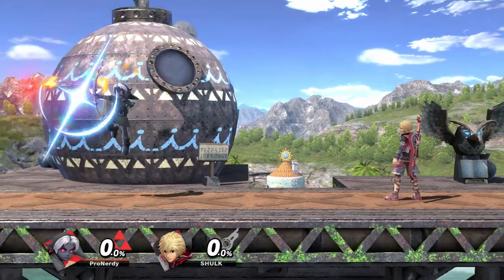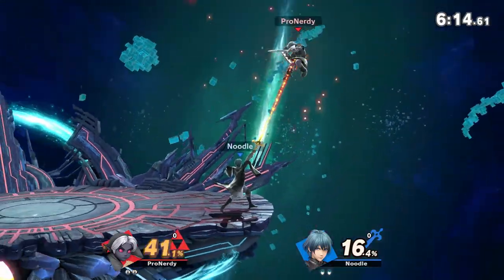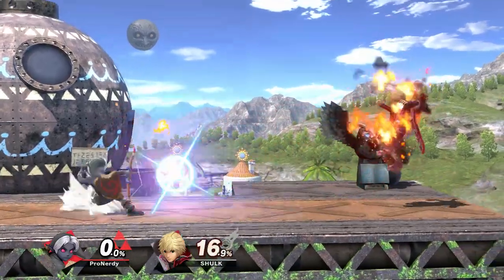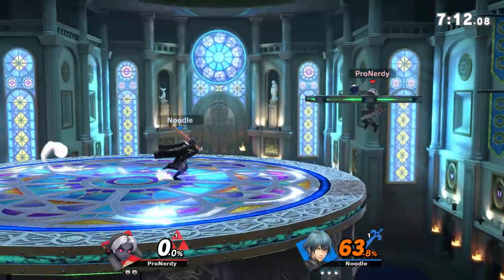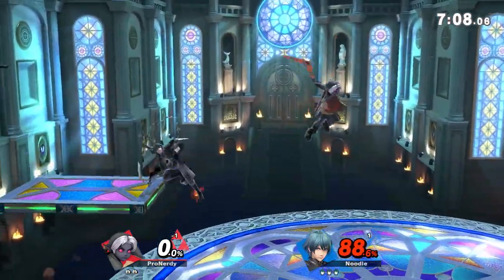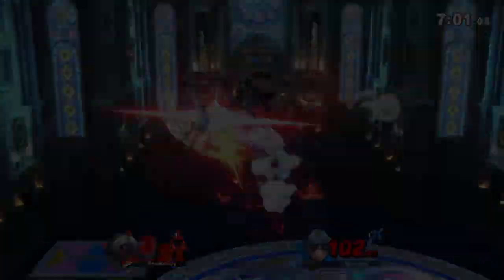Young Link's fire arrows are quite a free-flowing tool he can use in his neutral and advantage state, which is why it's important to use them to the maximum. Just using them as a spam tool isn't using them to their full potential. Kill confirming people from the other side of the stage is quite fun, at least as the one shooting the arrows. If you have any video ideas for Young Link or any Hollow Knight content, it would be greatly appreciated if you could comment those down below. But with that, thank you for watching this video.